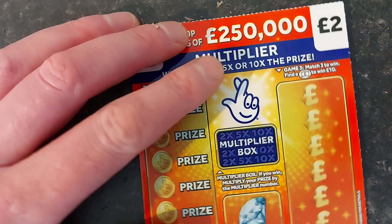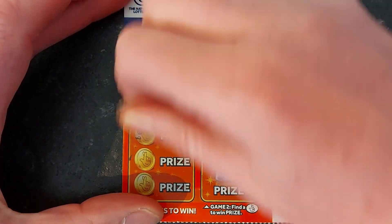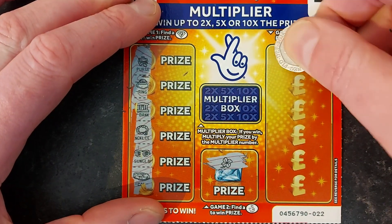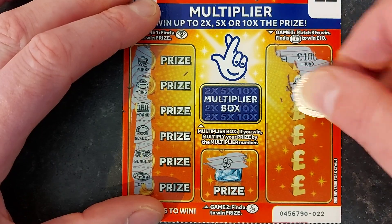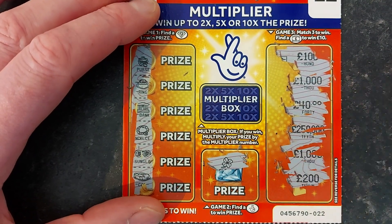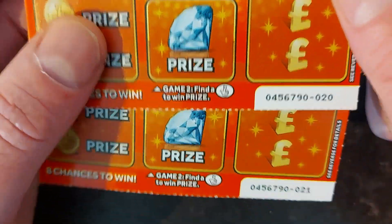Let's go to number 22. Come on, let's find a diamond — where are you? No diamond, lucky clover — not lucky for me. Multiplier was times one.